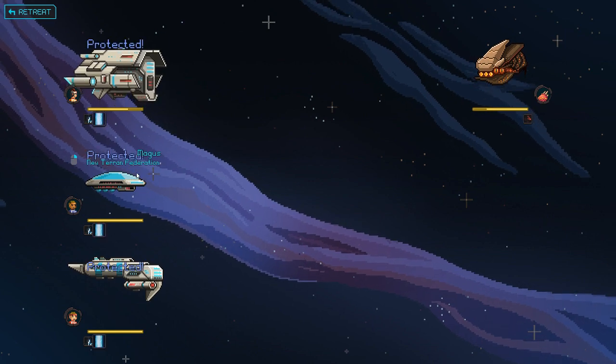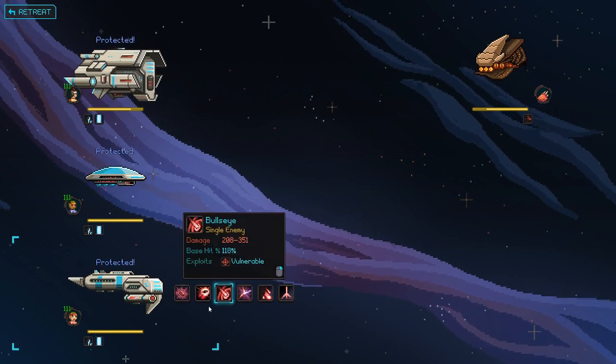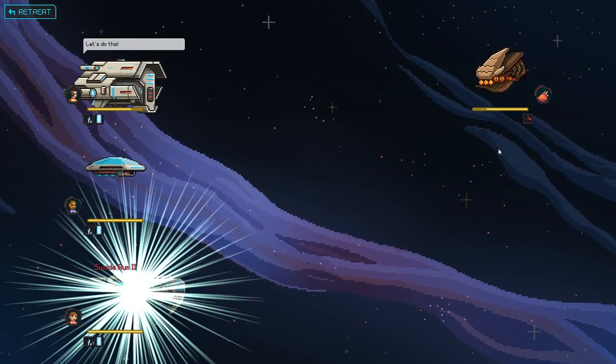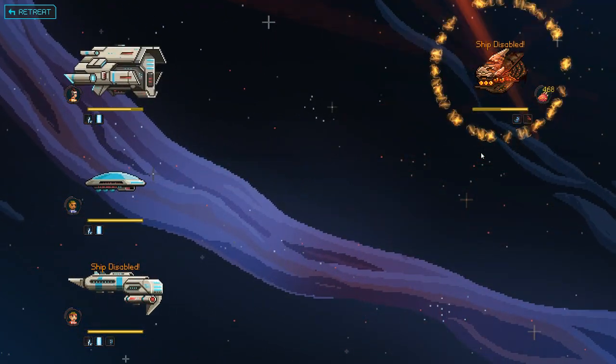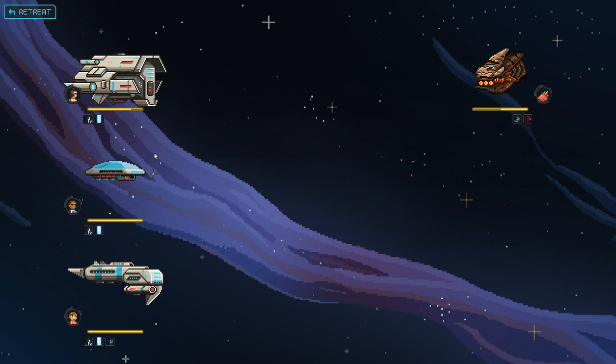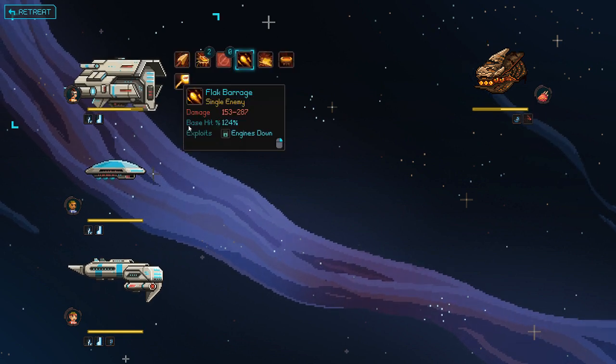Unfortunately, the science ships never have, like, a whole lot of good, reliable moves they can use. They do have heals, which is kind of their main purpose. But they don't have a whole lot of good cyclical moves that I can use and abuse.